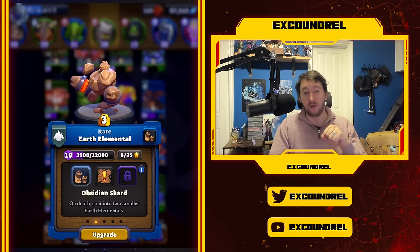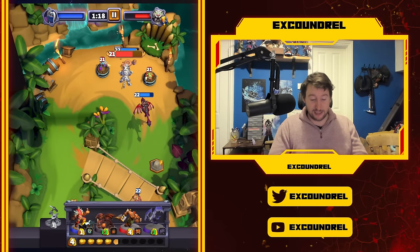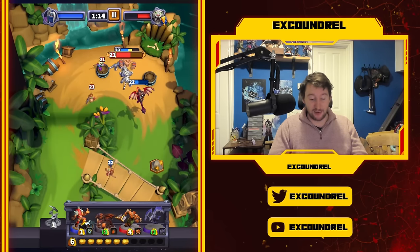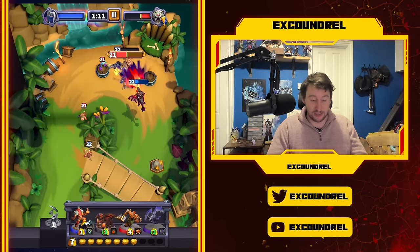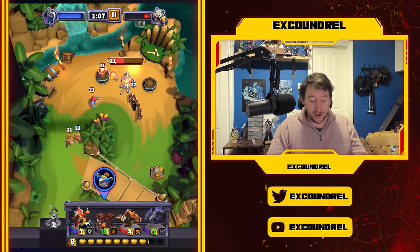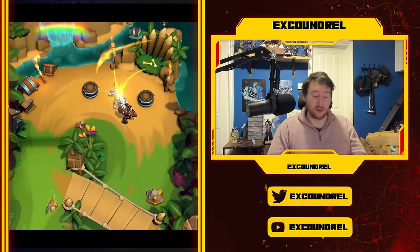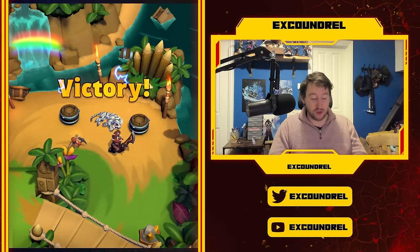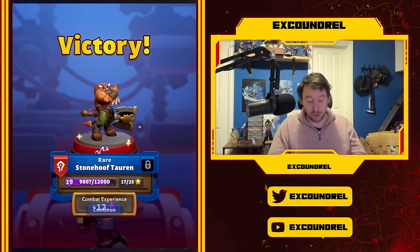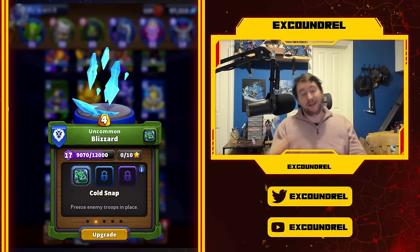When Earth Elemental dies, it splits into two extra Obsidian Shards, giving allies those crucial extra seconds to deal the DPS needed to kill the boss. Two to three extra seconds can be really crucial in those clutch PvE moments. That's why this unit is so good and why Obsidian Shard is such an impactful talent.